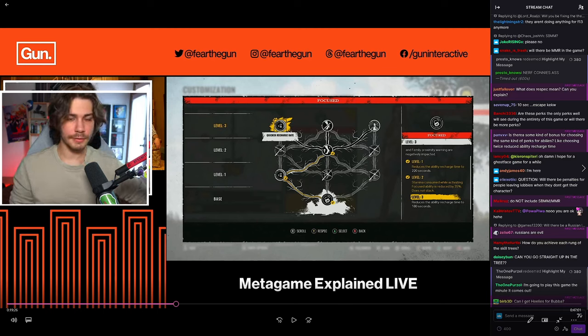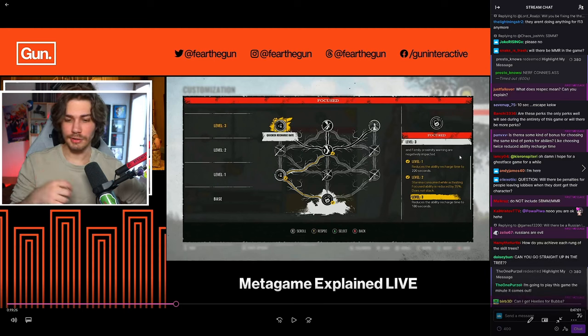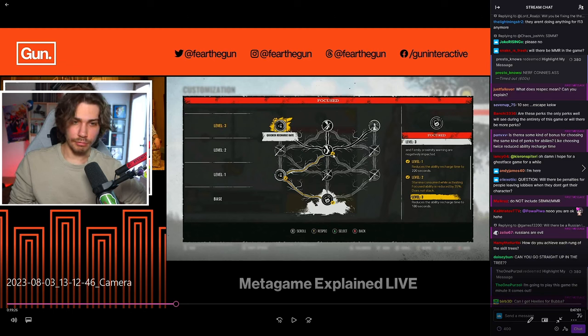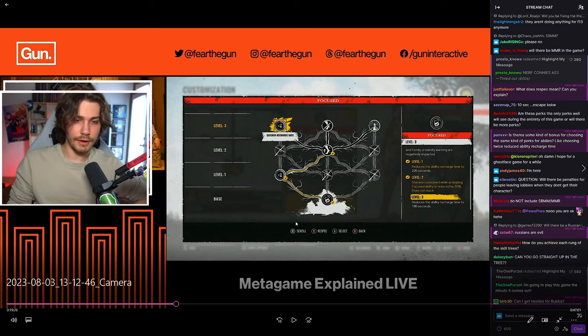Every character has a special ability. For example, Connie's is called Focused — you press a button and it instantly breaks a lock. It was very powerful in the tech test. In the ability skill tree, there are branching paths: left, middle, and right. Each row is a different level — level one, two, and three. The top row always has the best attributes and timers.